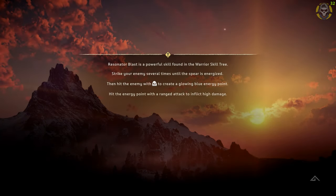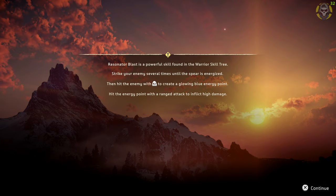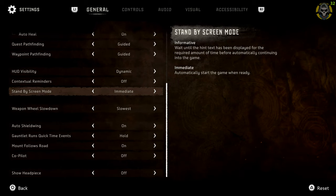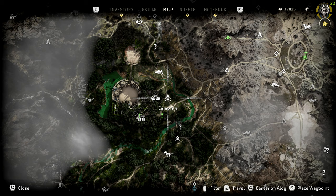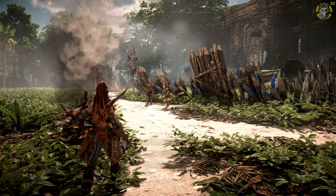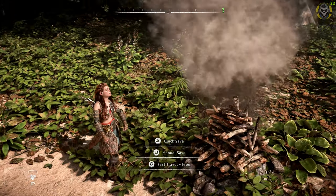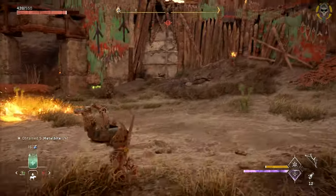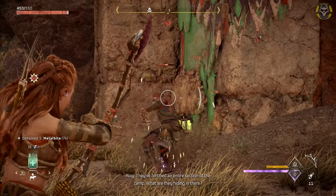Speaking of fast travel, those loading screens can be a lot faster — at least on PS5 it seems. Go into your settings, under General, scroll down until you find Standby Screen Mode and change it from Informative to Immediate. What this does is when the game is already loaded, instead of asking you to press X, the game will just load right into your character without waiting for you to press it. The loading screens on PS5 are so much faster with this setting turned on.